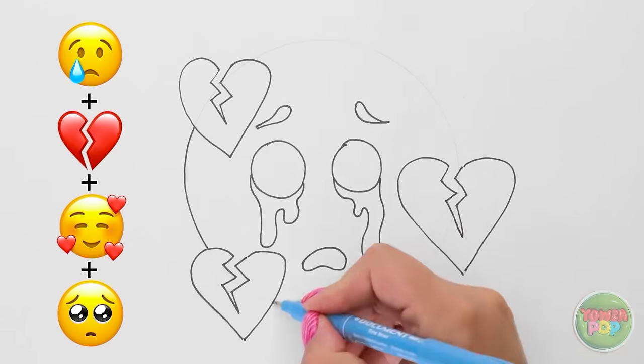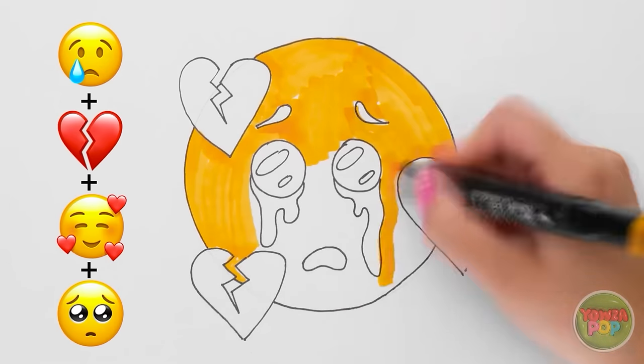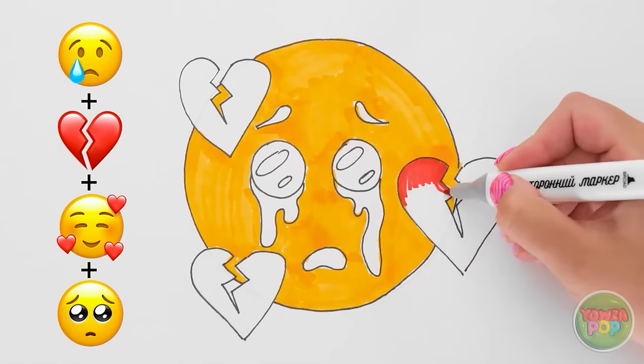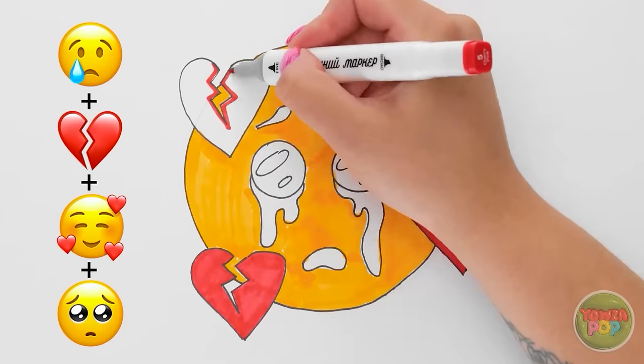I'll start with the outlines! Now to complete the circle! It's time to add color — this yellow is perfect! Time to fill in the love hearts! No one likes a broken heart! No wonder the emoji is crying!